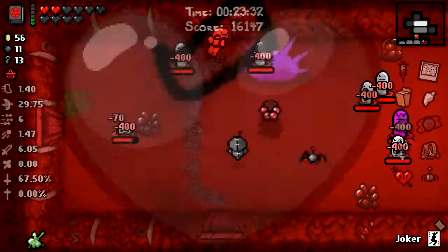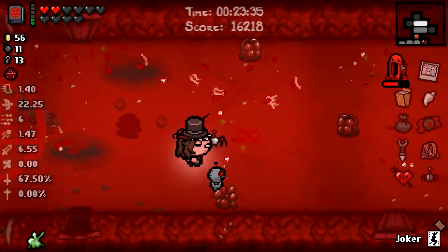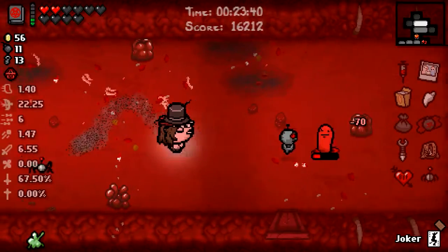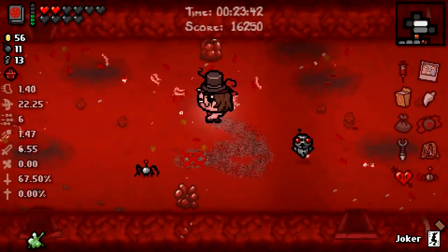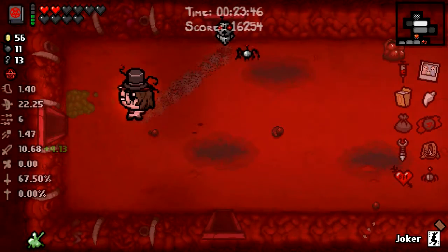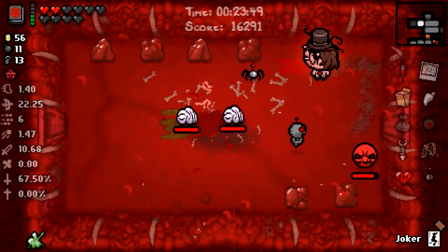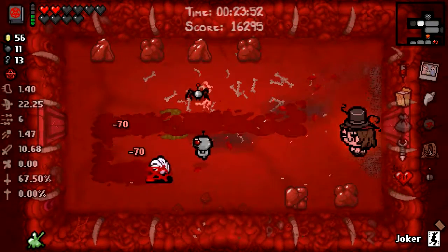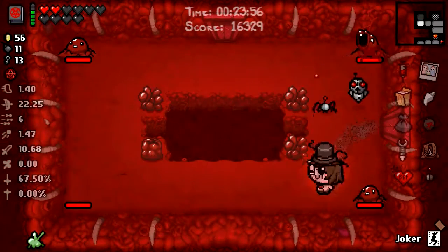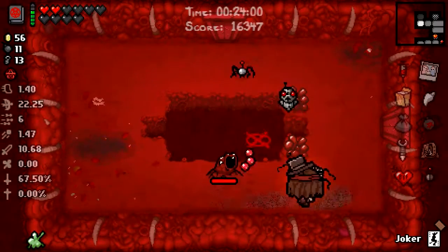I heard the bark — definitely heard the bark there. What does it do? Come on. Face your fate. Curse room — nah, we don't need it. Don't get hit by the creep. See, we're two hearts down. If I take this much damage out on the Void, no way I'm going to do Delirium.